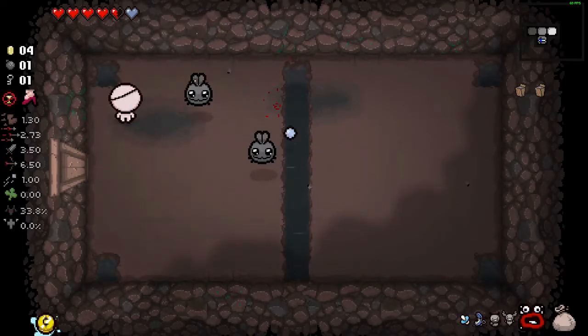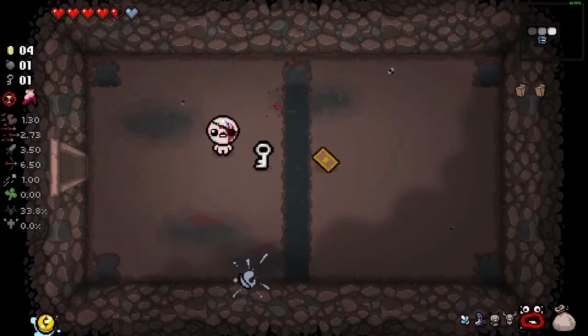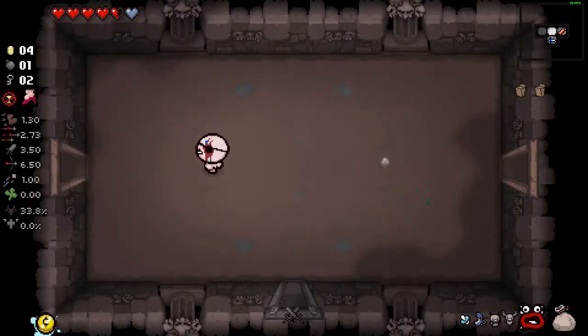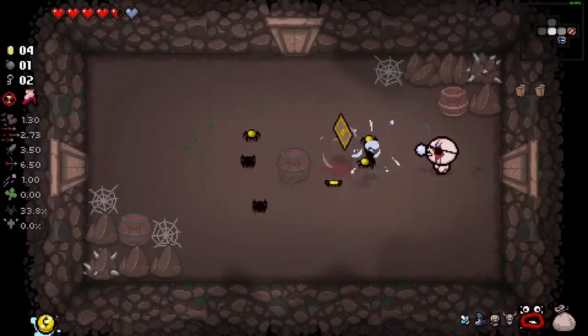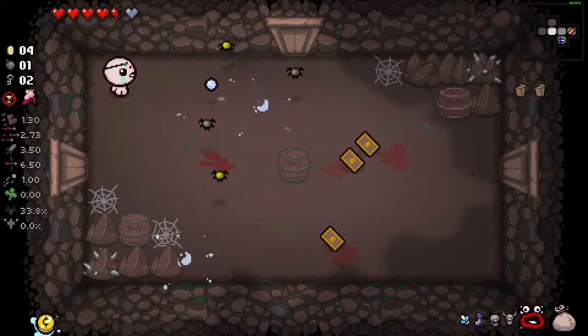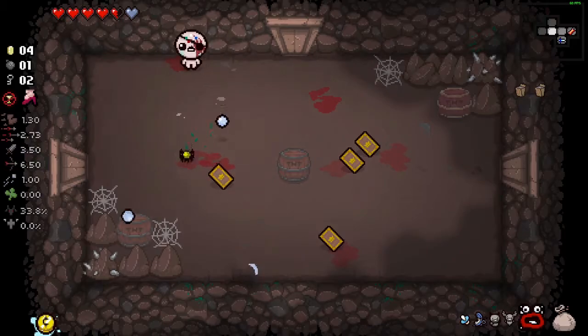I would assume you keep soul hearts too, so if I were to pop Binky and get the tears up and the soul heart, I would still have the soul heart. Also very cool - we can't get to that card over there to just get rid of the broken stopwatch. Why are they all spawning cards when I kill them? That's how the challenge works.